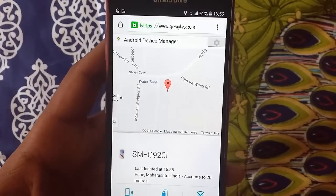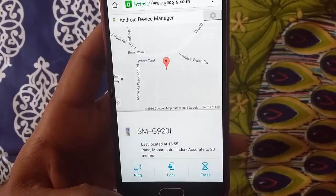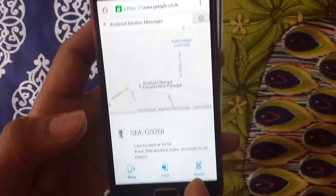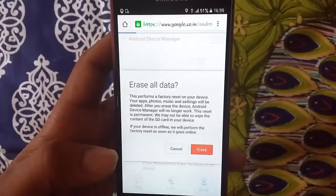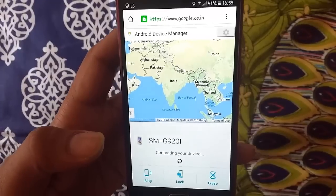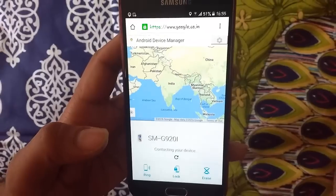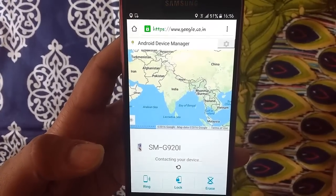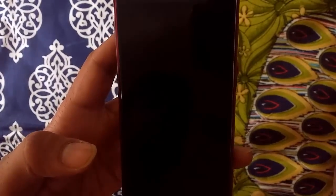So you can track your phone like this. You also have another option to erase the data if you do not want the person who has your phone to go through or misuse your data — just click Erase. The other option is you can lock your device, and the third option is you can ring your device. So if you have lost your phone somewhere in your home or maybe in your car, this comes in handy — just click Ring and it will ring your phone at the loudest volume so you can get your phone easily.